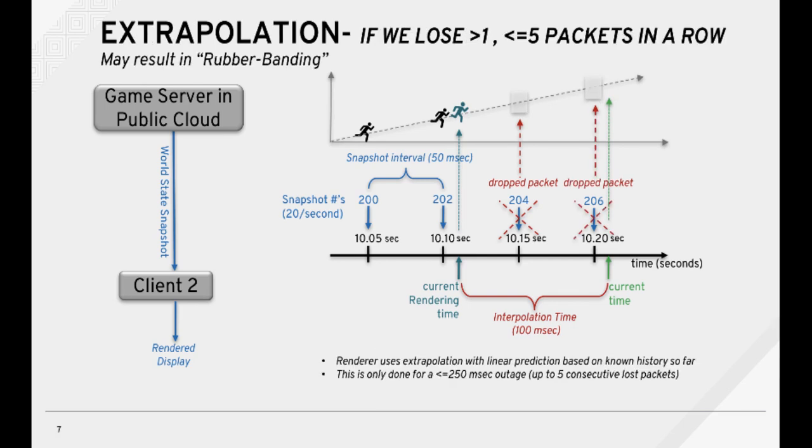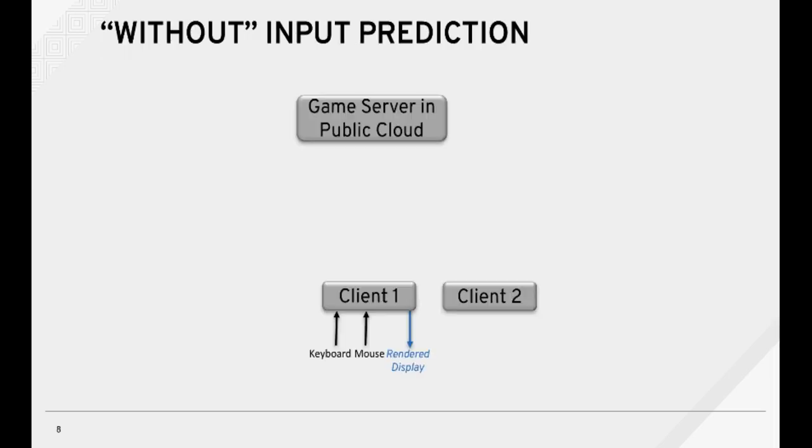Now let's talk about extrapolation. What happens if we lose more than one consecutive packet, but less than five packets in a row? In this case, the client renderer uses extrapolation with linear prediction based on known history. This is only done for less than 250 milliseconds of outages, or five consecutive lost packets.